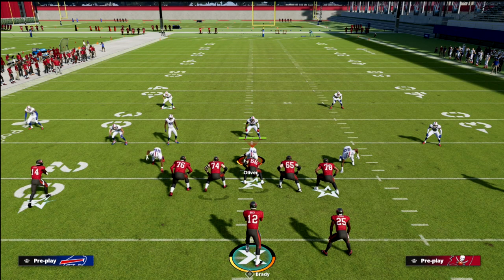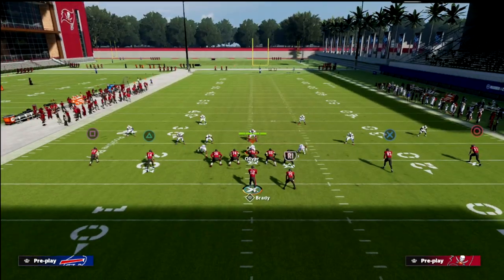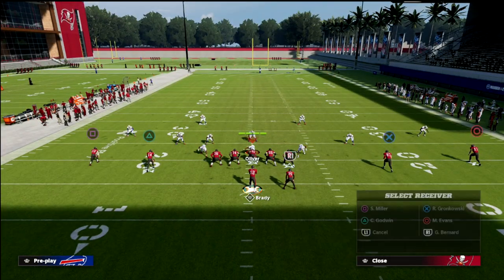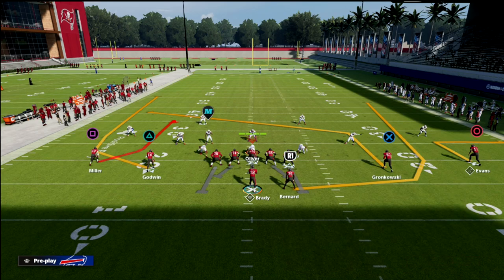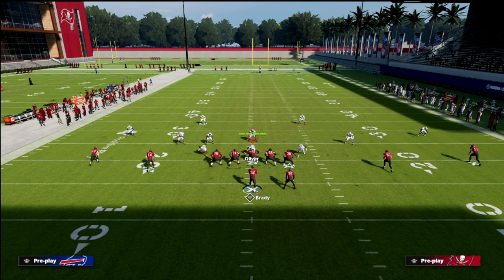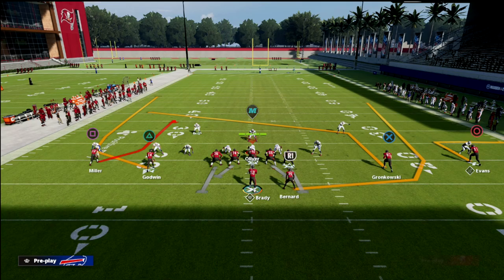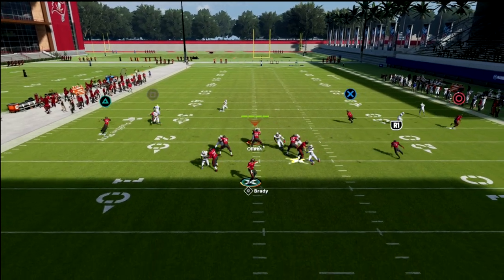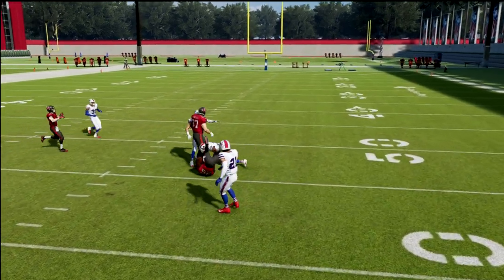If you have a slot apprentice or a hot route master, you can post the tight end, out route Mike Evans, and wheel the running back. Now they're basically in a lose-lose — there's no way they can stop this concept without manning up the running back. So you just force feed it and eventually they'll stop blitzing you from zone.